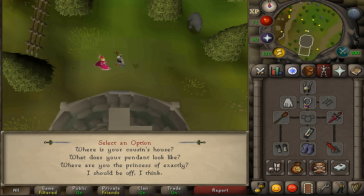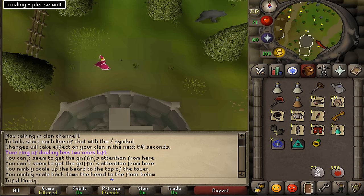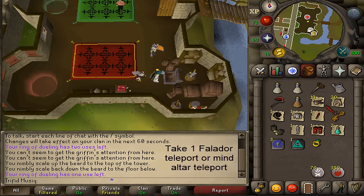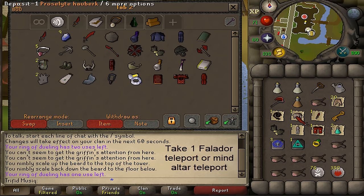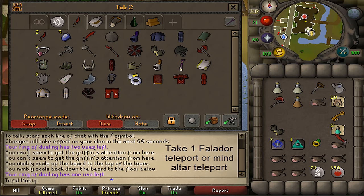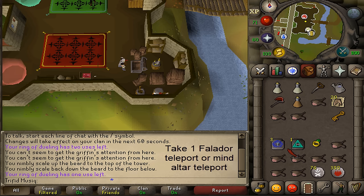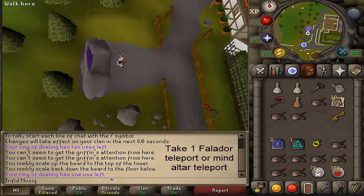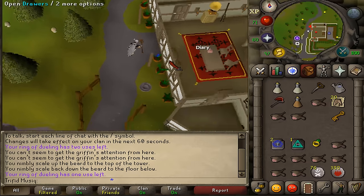Next, teleport to any bank — I'm using a ring of dueling to Castle Wars. Here I'll unload some food, since we'll need to pass a couple of level 88 monsters. I'm also depositing weapons, armor, and prayer potions as they aren't needed right now. Make sure you have at least four empty inventory slots, then return to Silas — or more precisely, go back to the Witch's House which is right next to Silas. Once back in Taverly, open the door to enter the Witch's House.